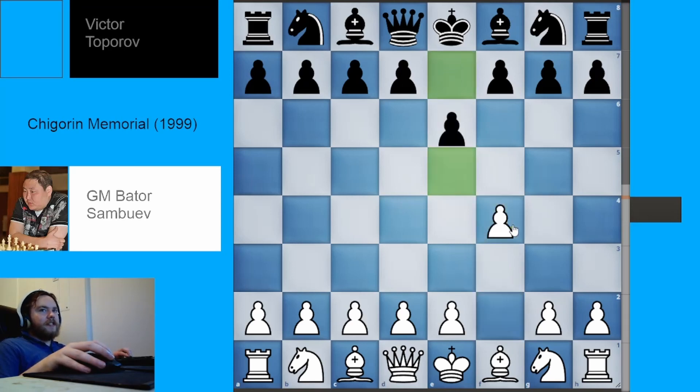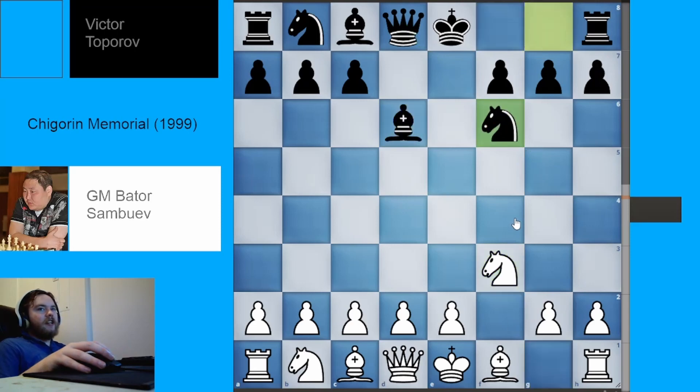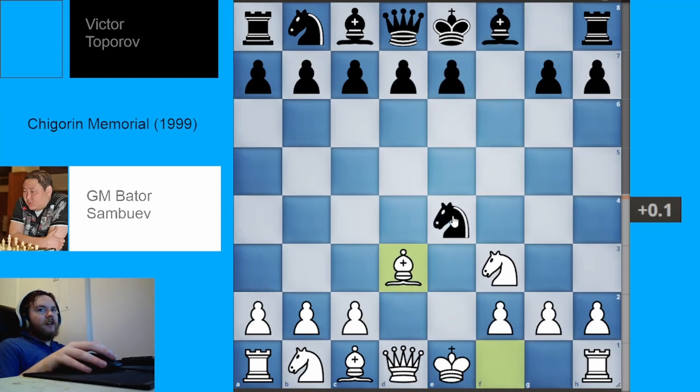The Knight F6 Fromm's Gambit shares similarities with this line. The only real difference is that in our case, we are up a tempo. In the Fromm's Gambit position it is white to move, and in our position, when the knight goes back to F6, it will also be white to move. That extra tempo makes all the difference — sometimes whether an attack succeeds or fails is just a matter of one tempo.